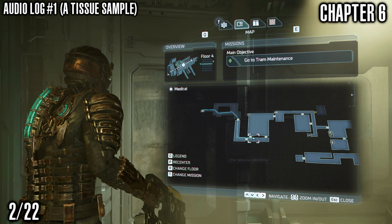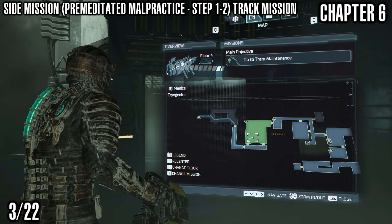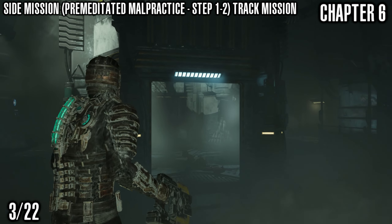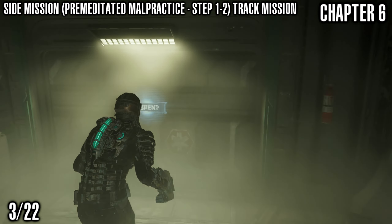This node can be found just before you actually leave medical. To start a side mission in this level, you want to go back into the cryogenics machine — you can come back here if you've already left medical and grab this, but this will start a side mission for you. Come and grab the tissue sample that's now in the middle of the cryogenics freezer. This is called Premeditated Malpractice Step 1 and 2, and you can track these if you want to.